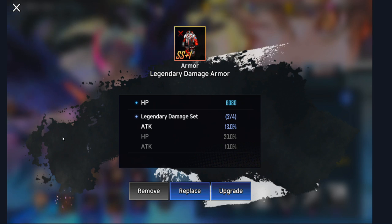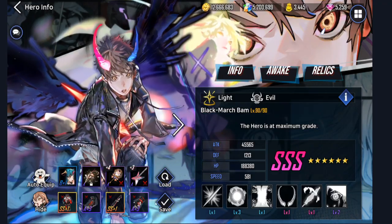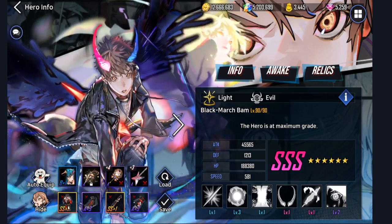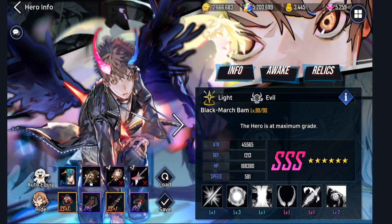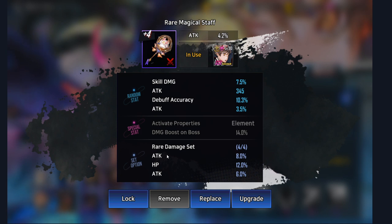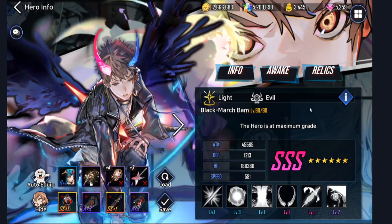And then for the sets right here, we got 2 SS sets and 2 A sets. Now, the reason I'm using 2 A sets is because if you link A quality equipment with A quality equipment at the top as well, it actually counts as a 4-item boost. So as you can see, I'm getting a 4-item boost right here. And the SS sets have also given me that 2-item boost. So I'm getting a pretty good attack buff from these items right here.